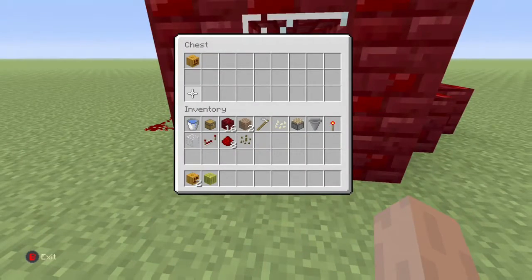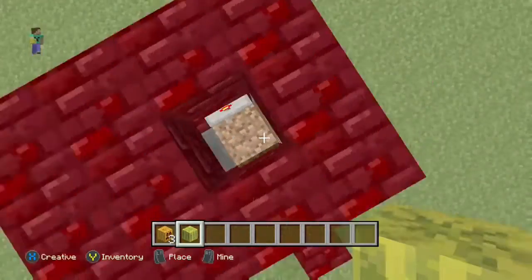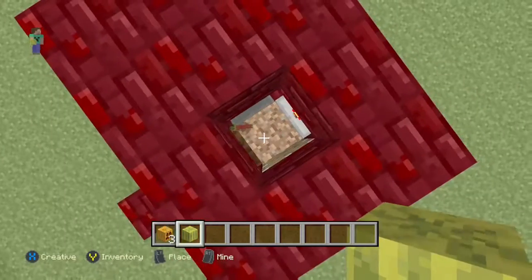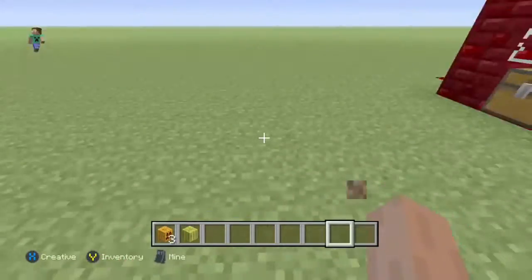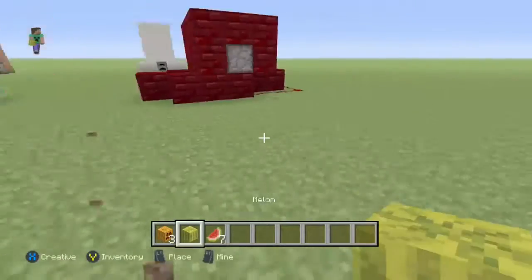Boom, there we go, it's working nicely. And now I'll show you guys with the melons what I'm talking about. Some — not all of it goes into the hopper, around half. Sometimes you'll get lucky, sometimes you won't. As you can see, with melons it's not so great, but hopefully they'll fix that in a new update because it's just a temporary glitch, and I'm pretty sure it'll get fixed.